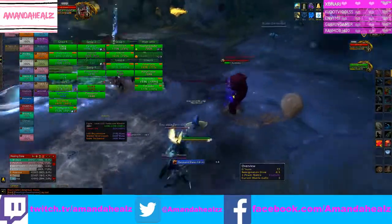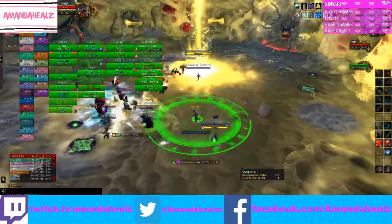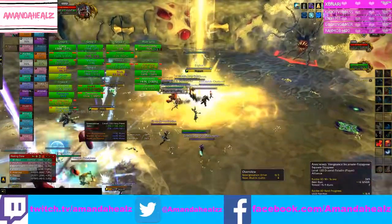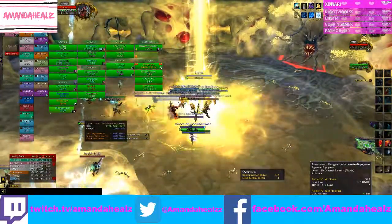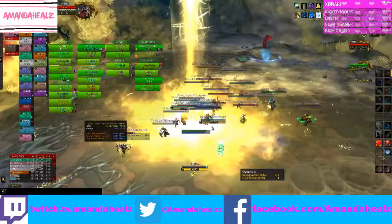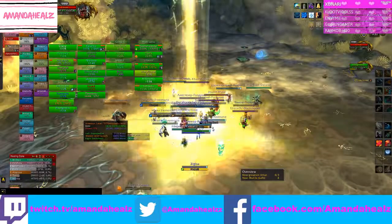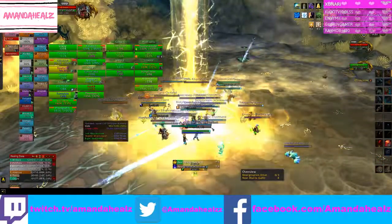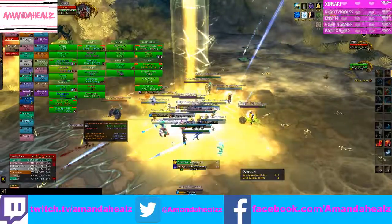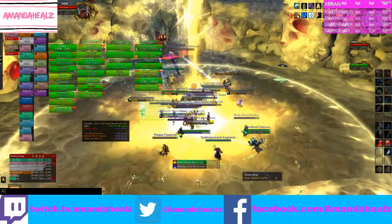Once you get the first Re-Origination Blast, everyone needs to get into the centre of the room. Stack up in the middle where you can see the big yellow beam shooting down. Just make sure you're healing the group — put down your efflorescence, do your wild growth, and depending on what other healers you've got in the group, maybe pop your tranquility. Once that's finished, Gahoon himself will come out and you will fight him in this phase.